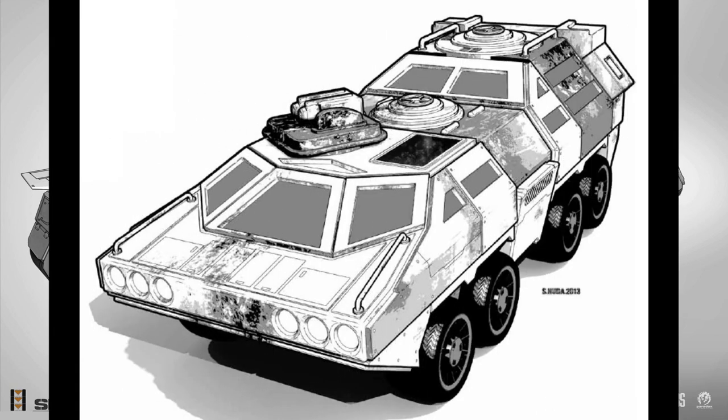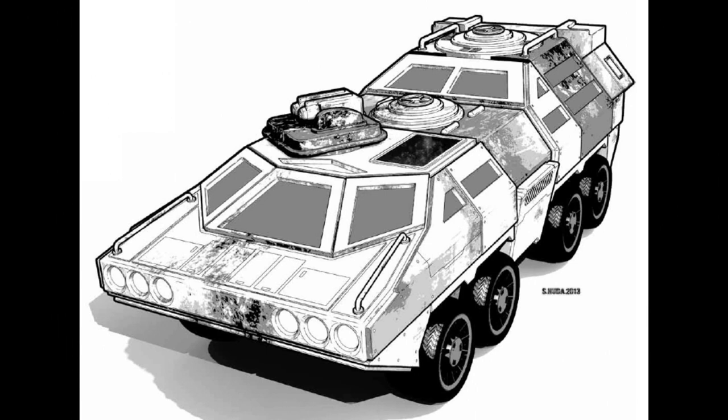The Anath Armored Personnel Carrier is an early Dark Age design, which was first produced by Clan Hell's Horses in 3092. These guys wanted a fast vehicle that can handle multiple terrain types. For this reason, the vehicle was given a wheeled chassis and limited amphibious equipment. The wheeled chassis can handle even more terrain types than a hovercraft, and the amphibious equipment allows it to cross small bodies of water.